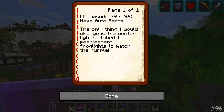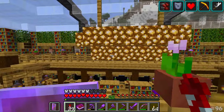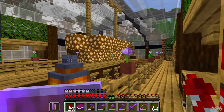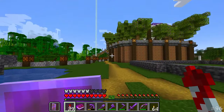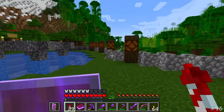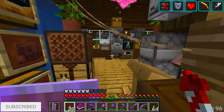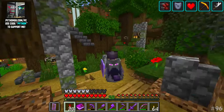All that's left to be done now is the comment of the day. Napa Auto Parts says: the only thing I would change is the center light switched to pearlescent frog lights to match the purple. This is of course in relation to the giant load of glowstone that is currently in the Project Pokemon Librarian Edition build. Yes, that makes a lot of sense. So I think maybe in the next episode we could add it to our little odd jobs list, next to curing this villager here. Rest assured it will be done, and I do appreciate the suggestion. Thank you so much for all of your support - if you haven't already, I'd appreciate it if you would drop a like beneath the video. Hit the subscribe button and don't forget to ding that bell. But for now, thank you for watching, have a great rest of your day, and I'll see you folks in the next episode. Bye bye.